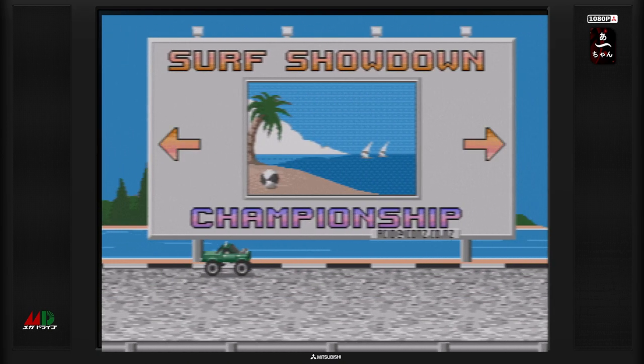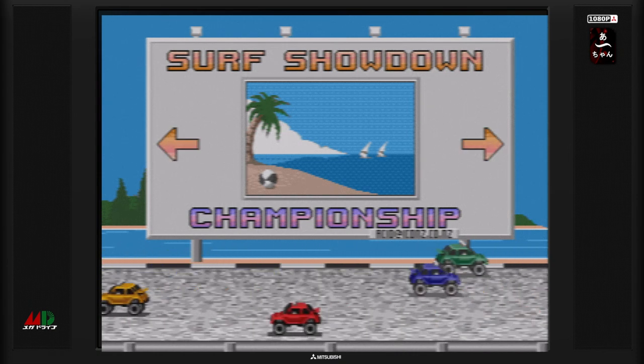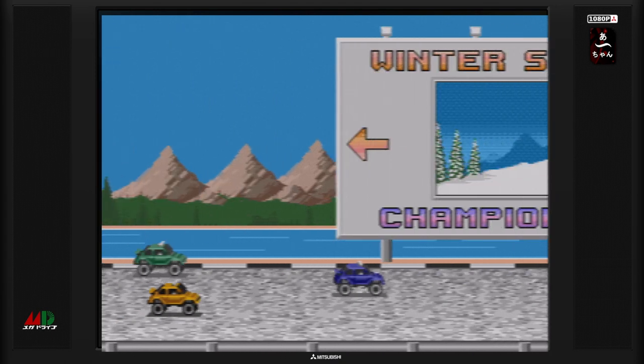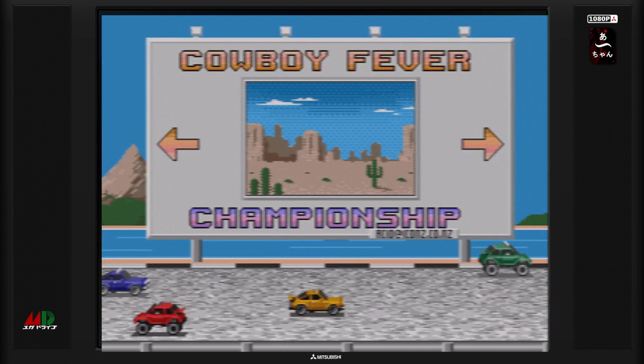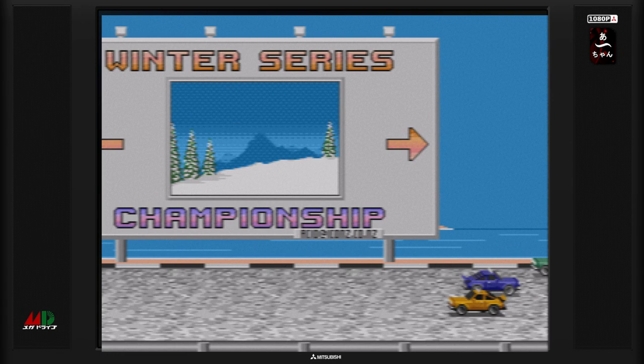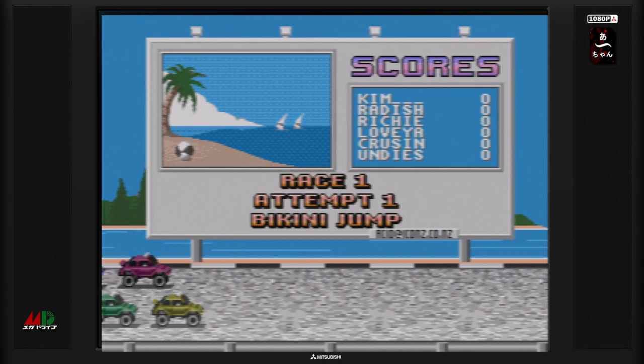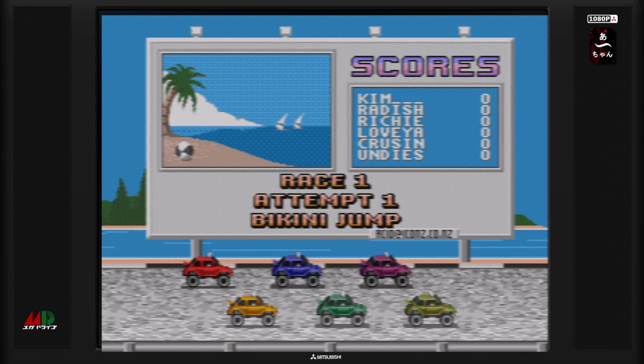Championnat — on va pas prendre le rallye. On va prendre le Surf Showdown, pourquoi pas, avec la coccinelle. Pour une fois qu'on peut avoir une beetle, on va prendre une beetle. C'est parti. Le Bikini Jump, c'est parti. On va découvrir aussi un peu les véhicules.